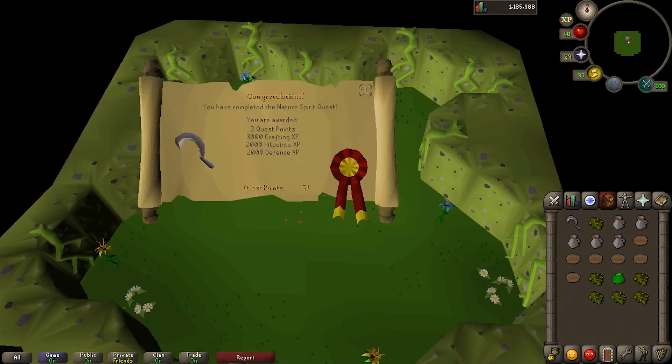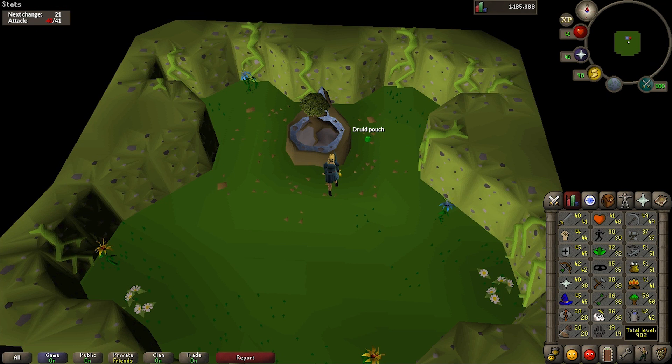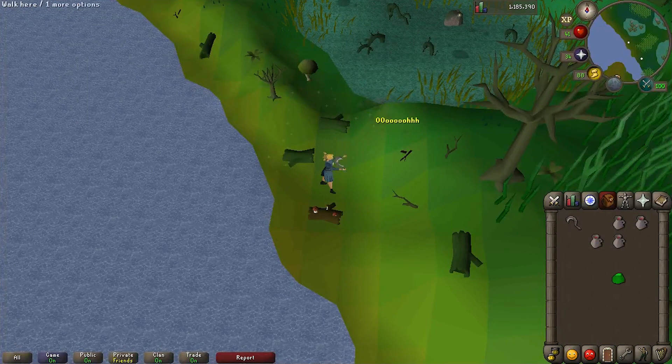Congratulations on finishing the quest. Just as a quick epilogue, now whenever you pray at the altar of nature here, your prayer points will not only be refilled but actually boosted two levels, which is cool. Also, when you cast bloom on these logs, you can gather Mortmyre fungus, which are used to make super energy potions.